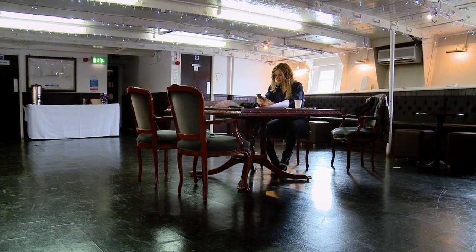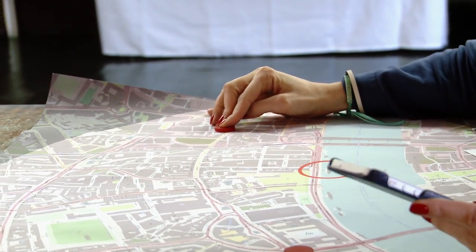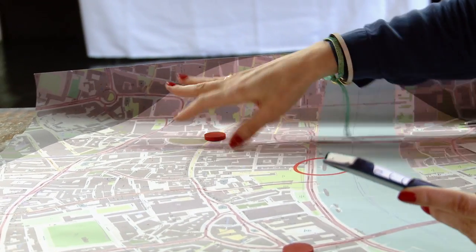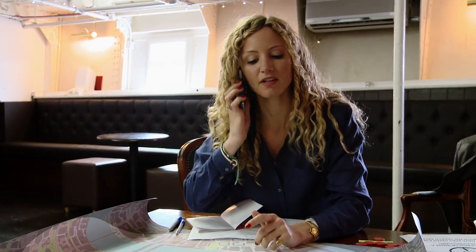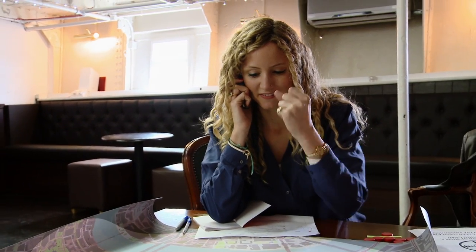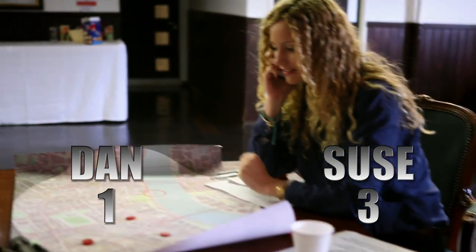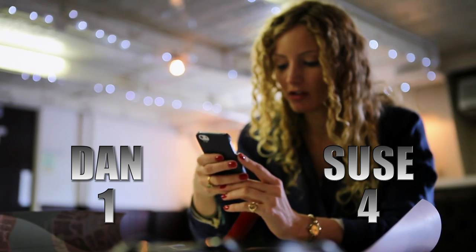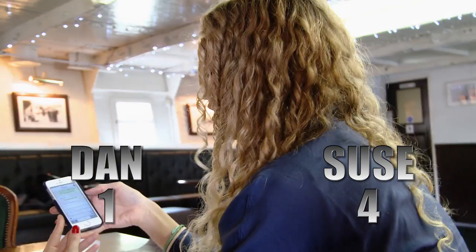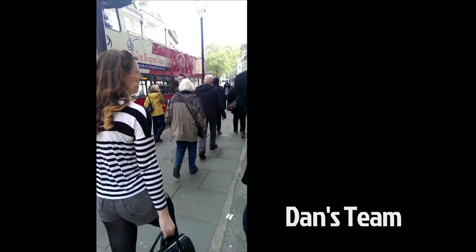Susanna, on the other hand, can be flexible — moving resources to where they're needed. She redirects marooned team members west toward the area where targets have been found. Her strategy soon pays off with more successful card deliveries. And because she can let the rest of her team know about every success, morale is high — unlike my team.